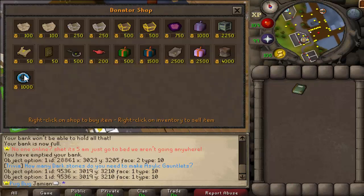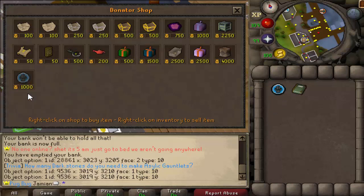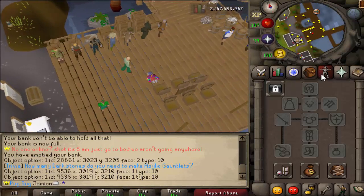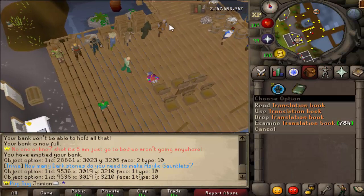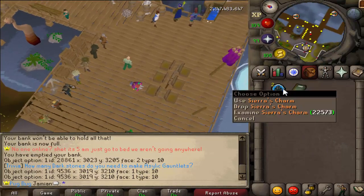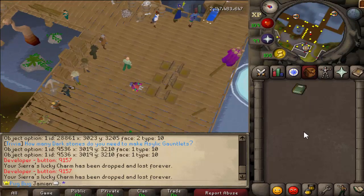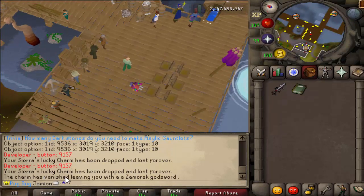So how it works is whenever you have it in your inventory and then get a rare drop, the rare drop will trigger it to explode. And when it explodes, it will give you an extra loot. This bookie I have here is to simulate one loot, so if we do boom, it triggers as if we just had our charm vanish and received the gadget.